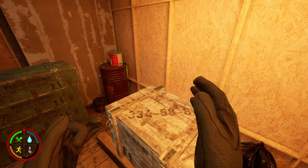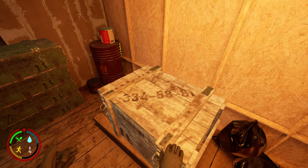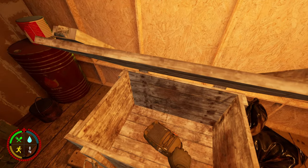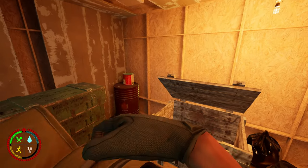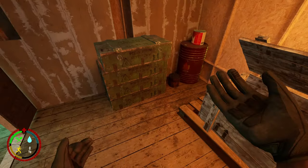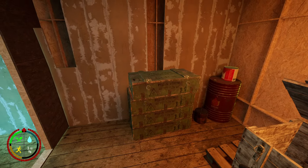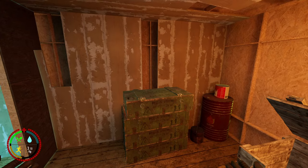Bigger crates like these tend to spawn armor and bags. To put a bag on, simply lean down, grab it, and place it around your collarbone area and it will attach to your back. To take it off it's exactly the same process. You can do this with both left and right hands.